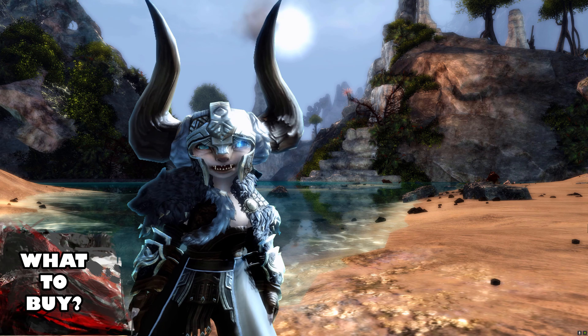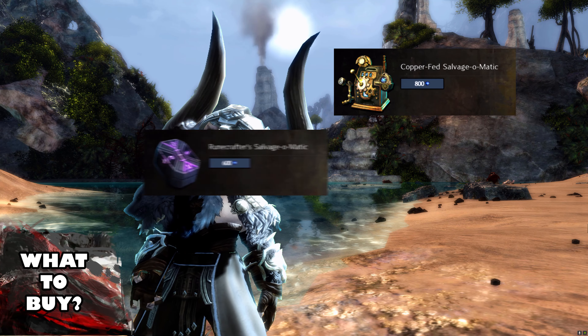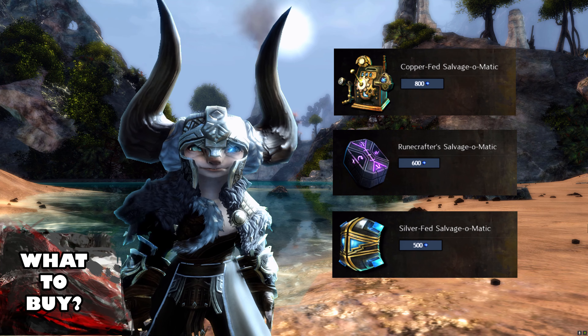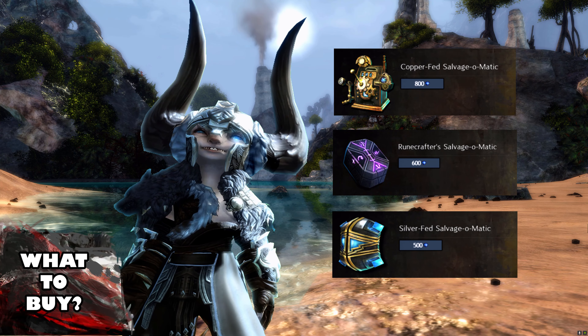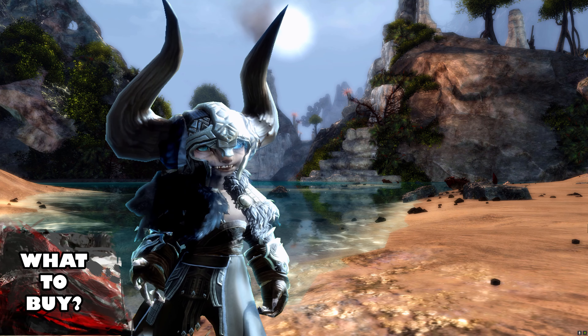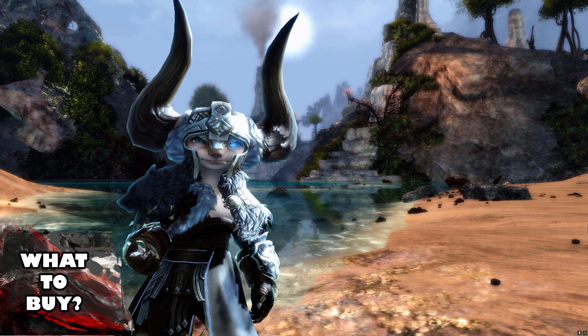For any new players watching: the Copperfed Salvage-O-Matic, the Runecrafter's Salvage Kit, and the Silverfed Salvage Kit are all gem store items. The Copperfed Salvage Kit is always available in the gem store, while the other two are on a cycle — they leave and return rather frequently. If you're looking to buy one of these salvage kits and you can only get one, I have two options for you.